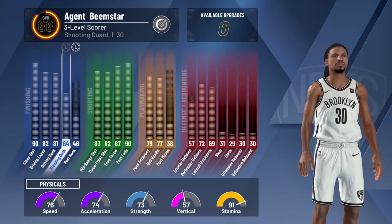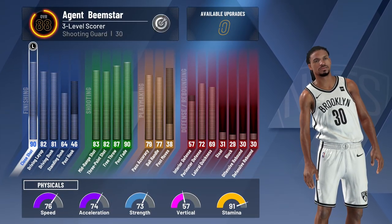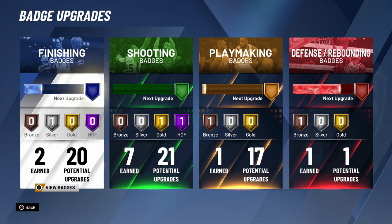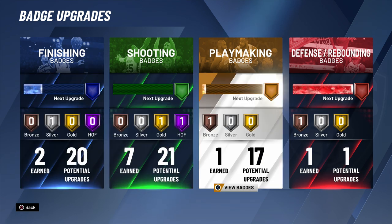Basically, the way I built my attributes gave me fantastic badges. Can it drive? Yeah — 82 drive and layup. Can it shoot? Of course — 82 three-point shot. Ball handling is decent at 77, which means this player could probably speed boost at 99 overall if I have someone with floor general and maybe takeover. The dribbling is solid. The only thing that's lacking is defense. I have 20 finishing upgrades, 21 shooting upgrades, 17 playmaking, and one defense. That's a lot of badges — my stretch big only had about 34 total.